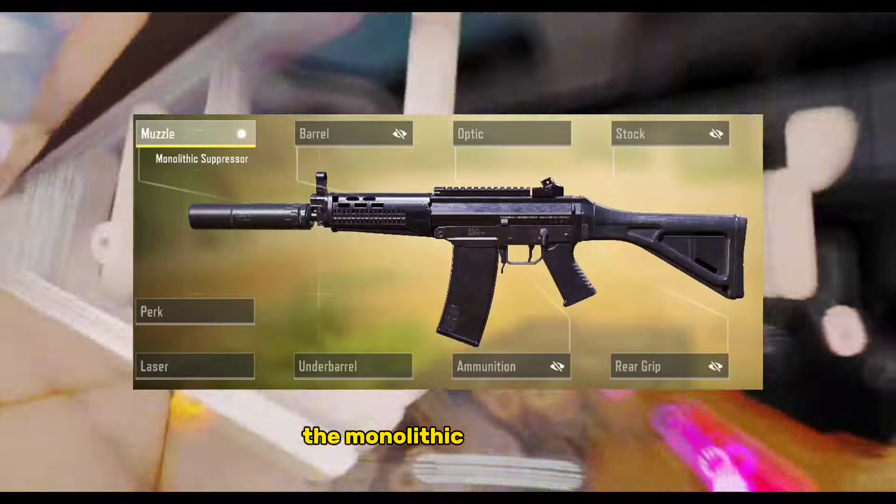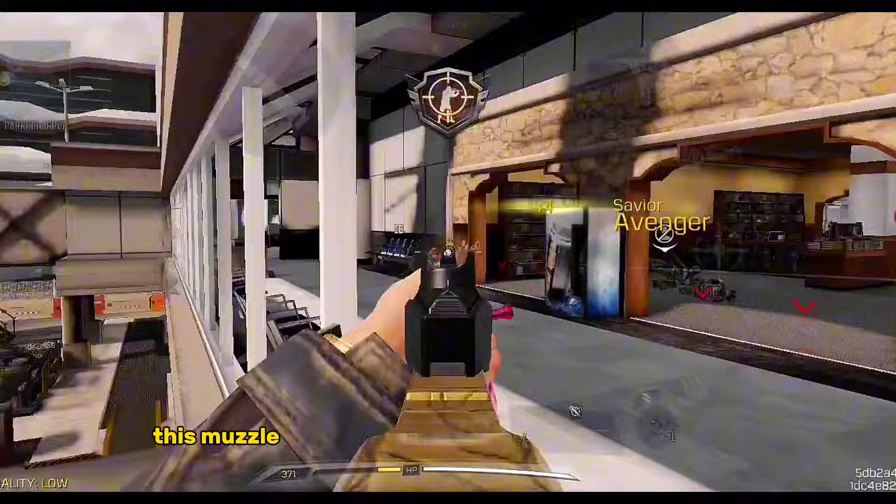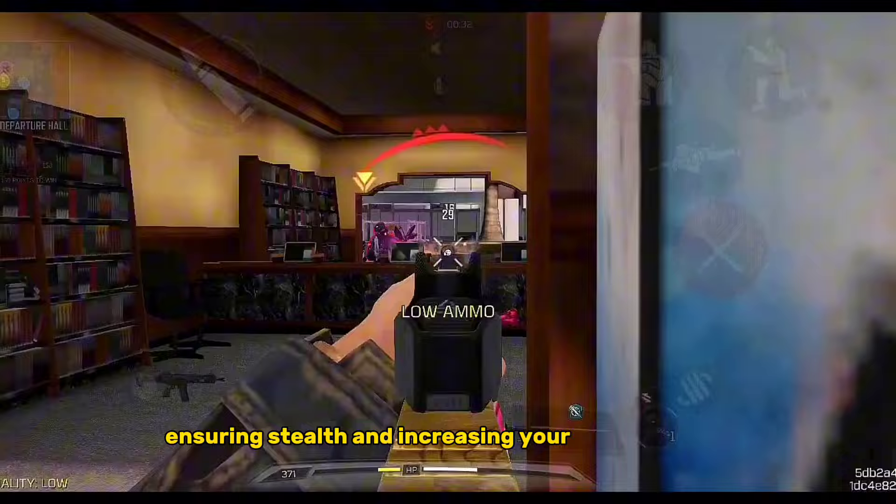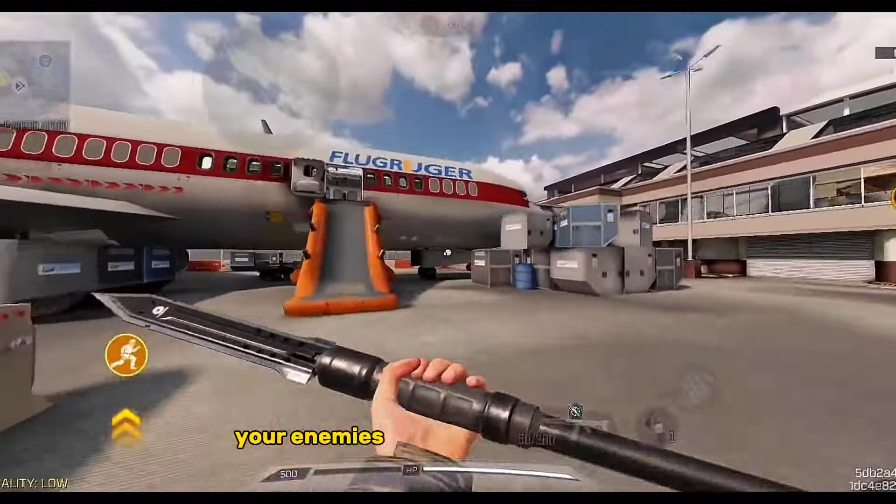First up, the Monolithic Suppressor. This muzzle attachment keeps your shots suppressed, ensuring stealth and increasing your damage range. Your enemies won't even see it coming.